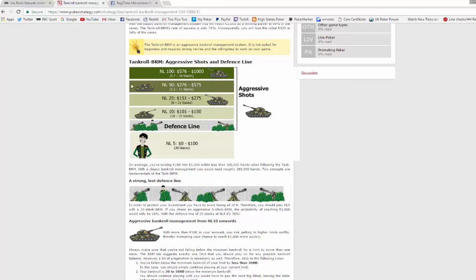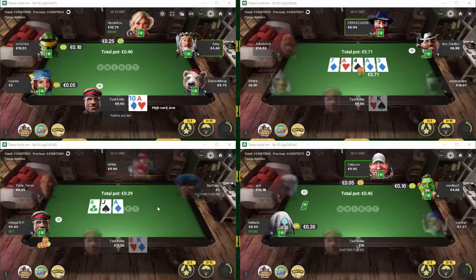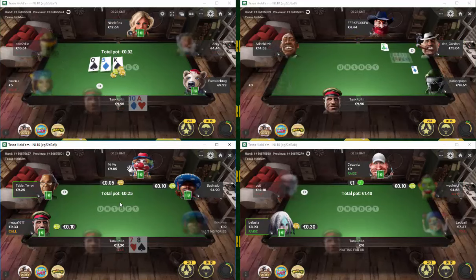I need to read more about when to move back down before we start the challenge properly, because right now I'm only aware of when to move up. I'm going to be fully compliant with whatever the rules are. We're not going to play 100NL because frankly I don't feel like it at the moment - those games are going to be very tough. I'm happy to spin up to the 575 mark.